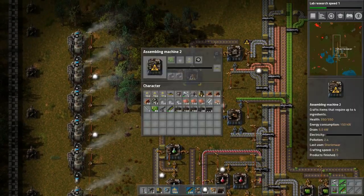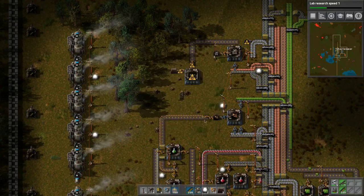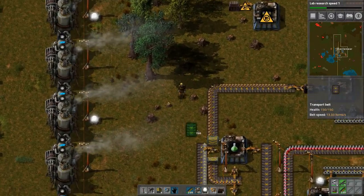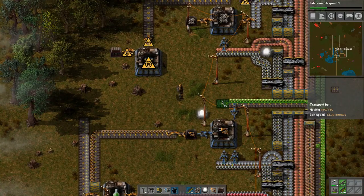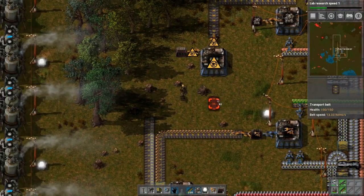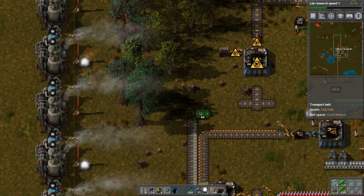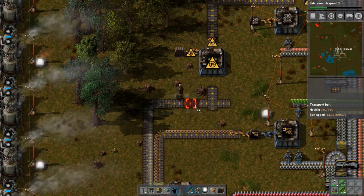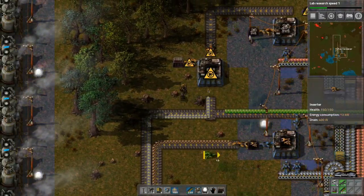We have a nice buffer which is fantastic. Let's carry on - we have the iron now, we need the plates and circuits. Maybe we can combine them - not the plates, we need the circuits. Why don't we combine them like so? Yeah, that would work - it's adding more spaghetti but it's nice and clean in the end.